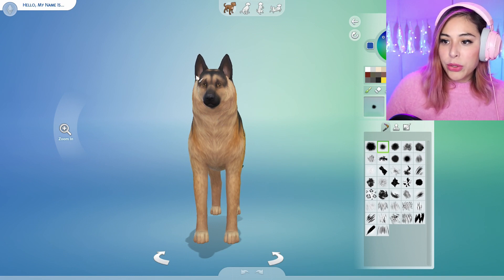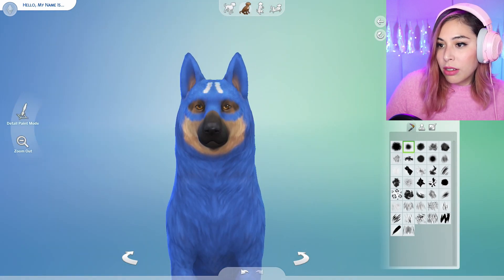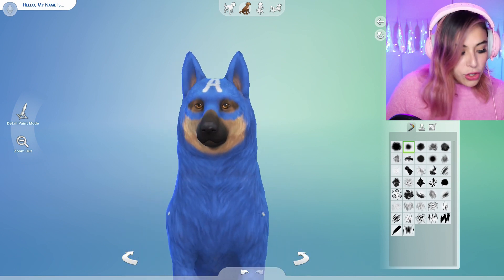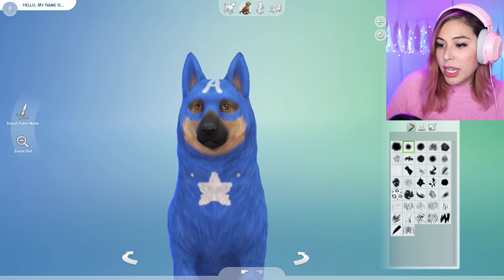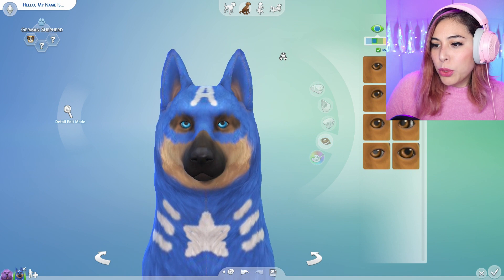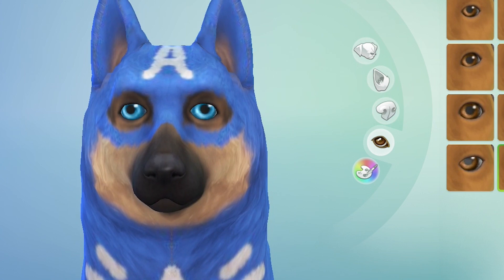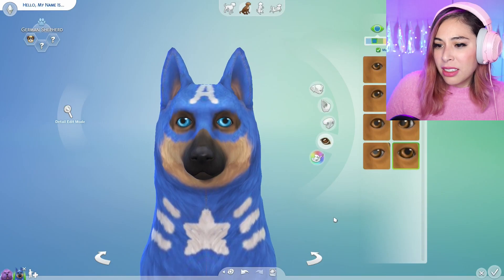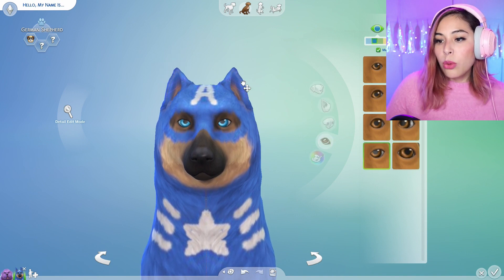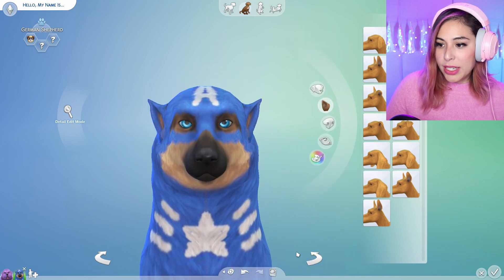Let's go ahead and put a superhero outfit on this dog. We've got to get the 'A' on the forehead, and how about the star, and like a few little lines. The eye color will be this beautiful blue. I don't want him to look derpy — oh no, no America, what happened? We could change the ears — it's like they clipped them or something. Look at him, oh baby!